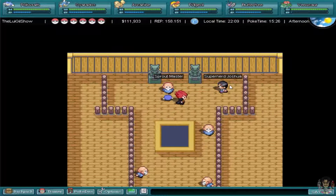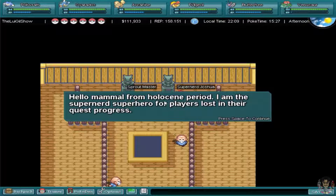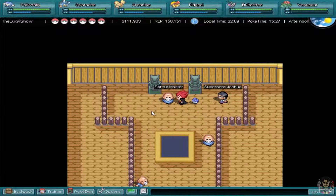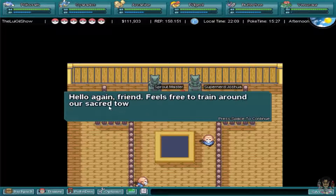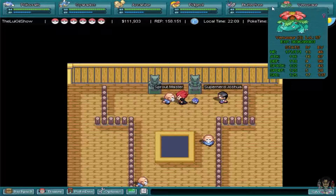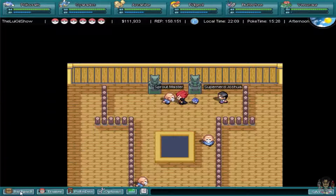If you talk to Super Nerd Josh, he basically tells you to check the wiki for extra information on quests you might get stuck with. The Sprout Master says: 'Hello again friend, feel free to train around our Sage Tower or Sprout Tower.' He'll ask you to get a Bellsprout, and once you show it to him from your party, he rewards you with 10 Pokeballs, 10 Potions, and 10 Antidotes.